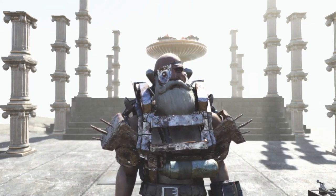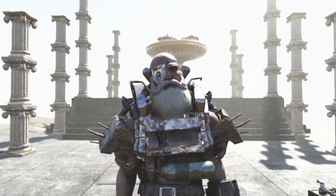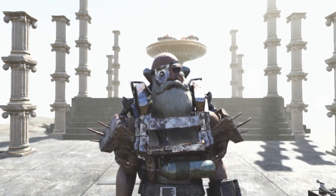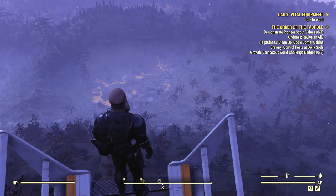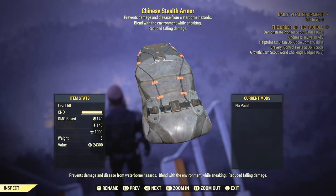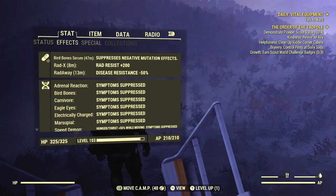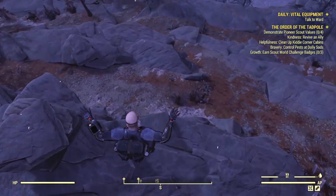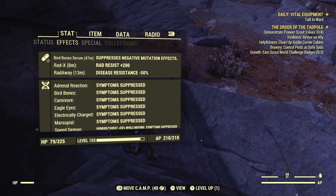First up is just the Chinese stealth suit. I'll take a regular Radex so that bird bones is not affecting the fall damage, and goat legs is not equipped as well, and there are no fall-reducing pieces of armor. This is easy to get and most people have it for their builds. And a lot of health was lost, but it did help - we're at 79 out of 325 health.